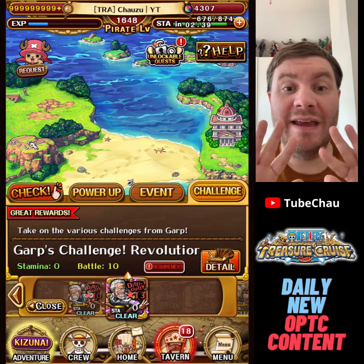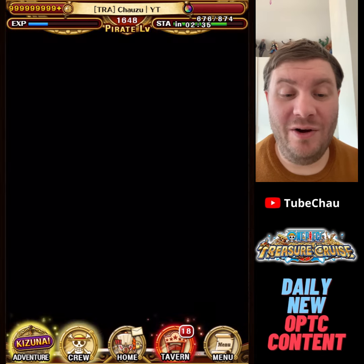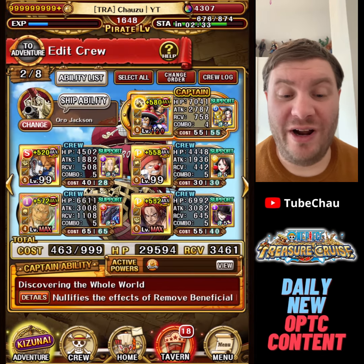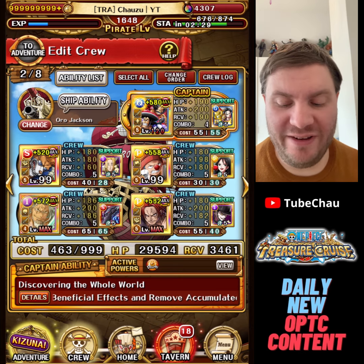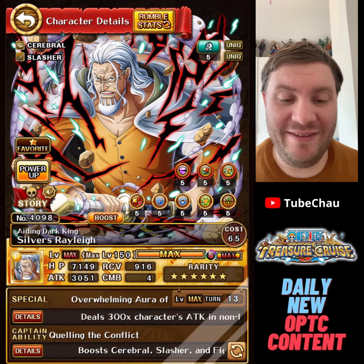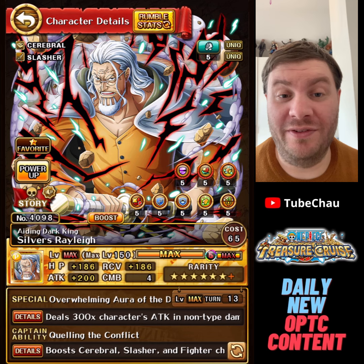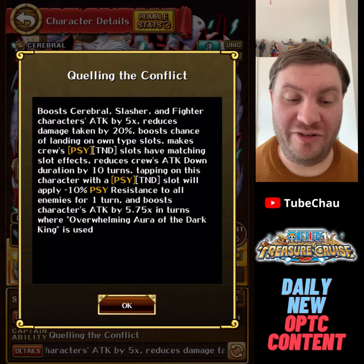Hey guys, Chauso here. Today we're taking on Garp Challenge Revo 2 and we're going to be using a Mono Roger Pirates team. I decided I wanted to do a team with V3 Rail League 6 Plus for this content, and I just had to decide what to use as the other captain, and then I got this idea to do all Roger Pirates.